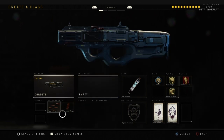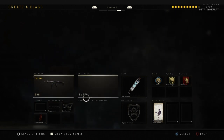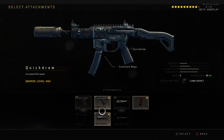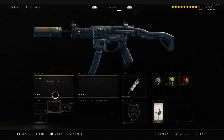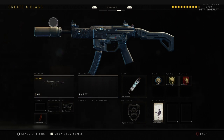Going back to the Cordite real quick — Rapid Fire and Extended Mags are the key attachments there. Now the GKS: when I first started playing I didn't have the suppressor on it. I thought this gun was going to be the best submachine gun until I played with the Cordite. But honestly it's one of the best SMGs to use for rushing, and I use it a lot in Search and Destroy with the suppressor on.